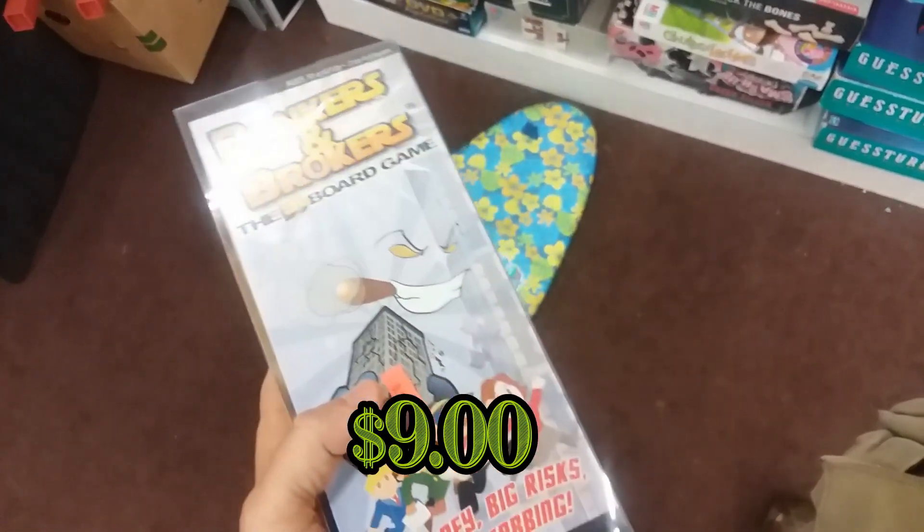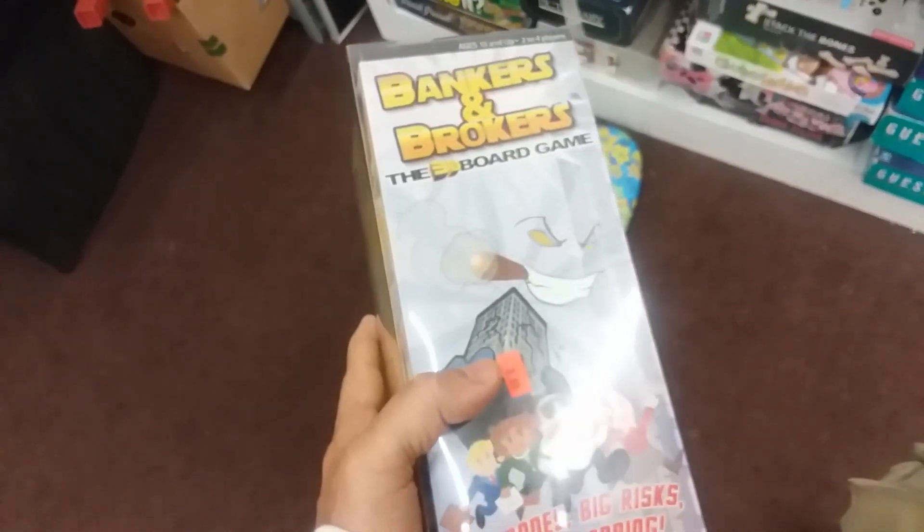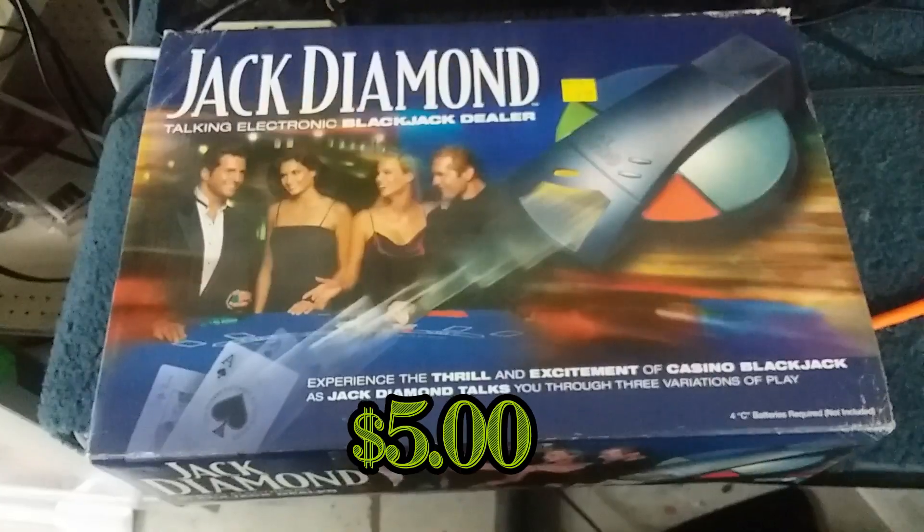We'll start off with Bankers and Brokers - this is a pretty cool game, my wife and I own this game, so I'm gonna go ahead and leave this here. Here we have Jack Diamond, this is an electronic blackjack dealing machine game of sorts. It looks pretty cool, I think I can get 20 dollars for it, so I'll go ahead and buy it.